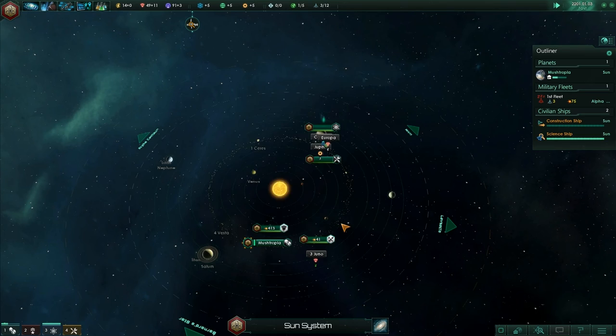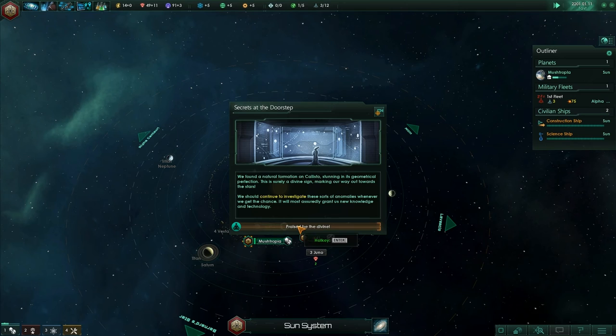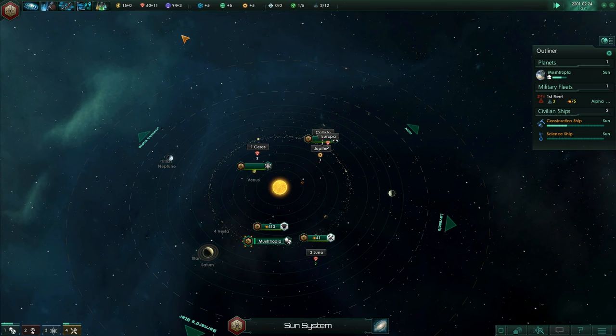Secrets at the Doorstep! We've found a natural formation on Callisto, stunning in its geometrical perfection — this is surely a divine sign. Making our way out towards the stars, we should continue to investigate these sorts of anomalies whenever we get the chance. It will most assuredly grant us new knowledge and technology. Praised be the divine — I think we believe in some sort of weird mushroom god.